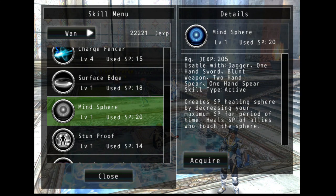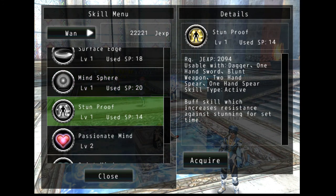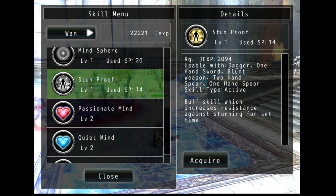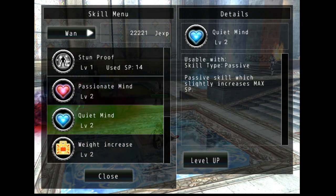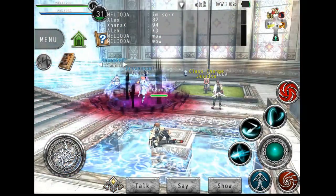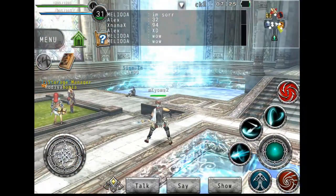Last but not least, there's a buff called Stun Proof — a buff skill that increases resistance against stunning for a set time, which is pretty good. It's actually an active skill so I have to activate it on my hotkey. And of course there are passive skills: one increases max SP, another increases max SP as well, and another increases the weight capacity of your item bag by ten, in case you keep picking up heavy items.